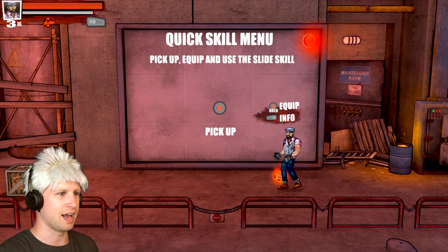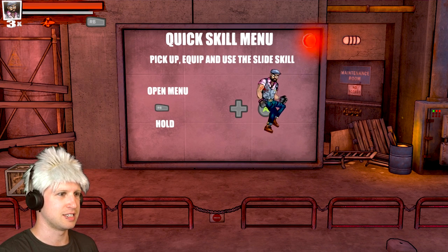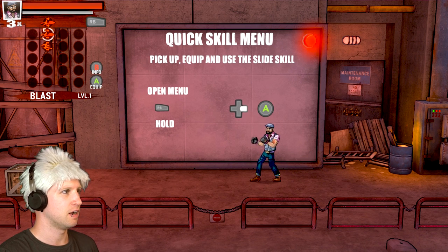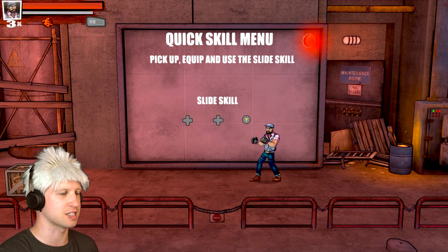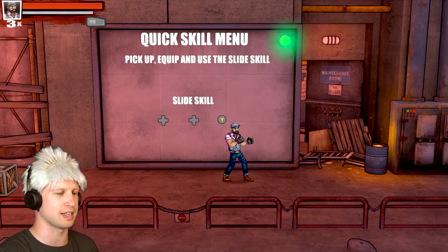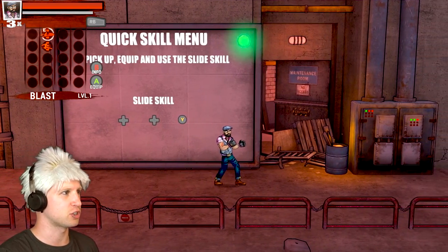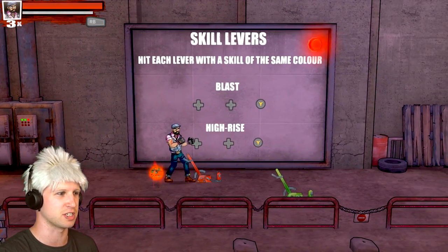There seems to be different types of combos as well. Oh, it's a combo! We gotta do a rotation... We can equip two different skills at the same time. So we got the slide, which is left, right, and then Y. I suck at doing combos in video games, folks, I really really do. Even though we just equipped the other abilities, I don't know why it keeps telling us that that's the ability we have. But honestly, who cares? Let's just never mind any of that.